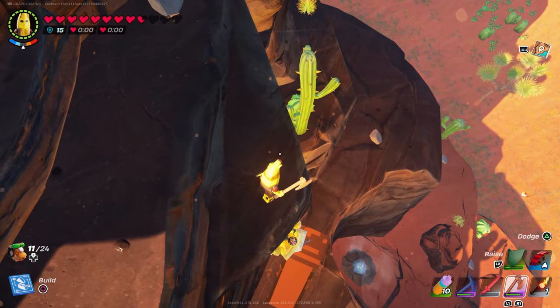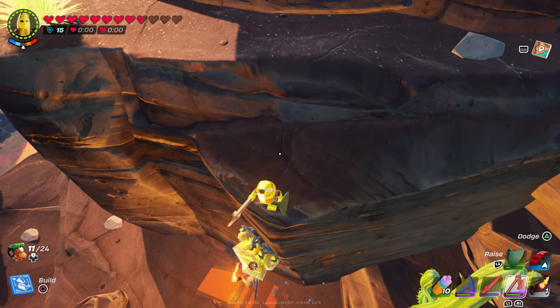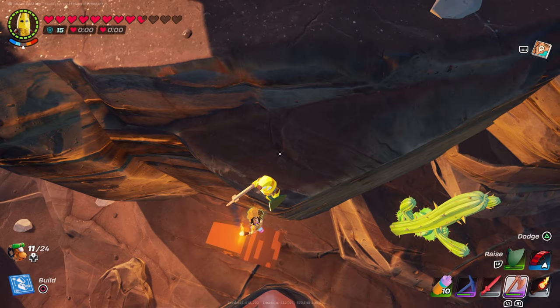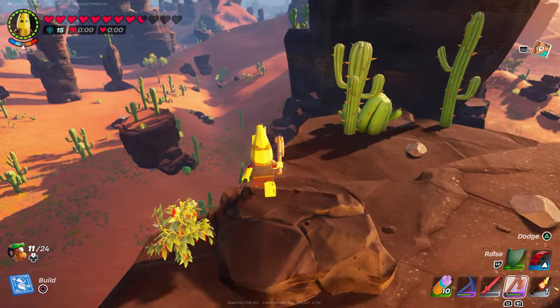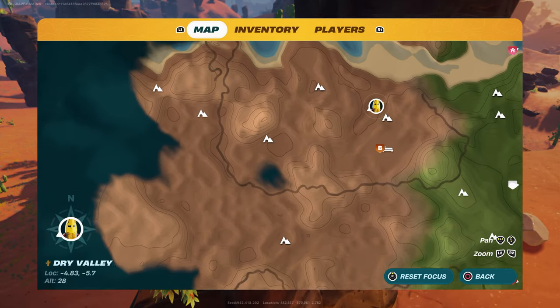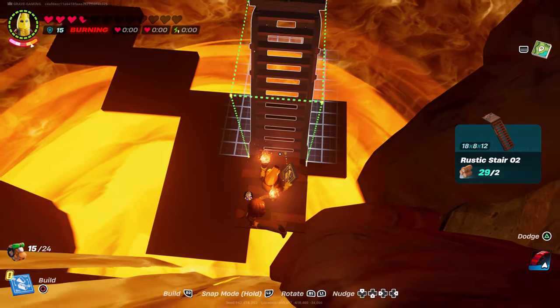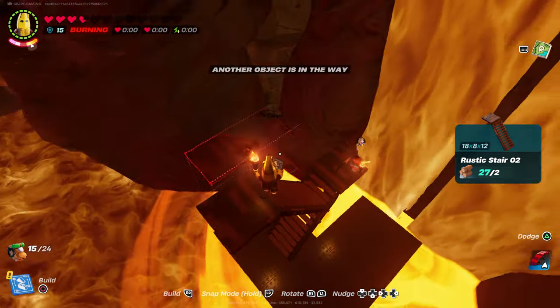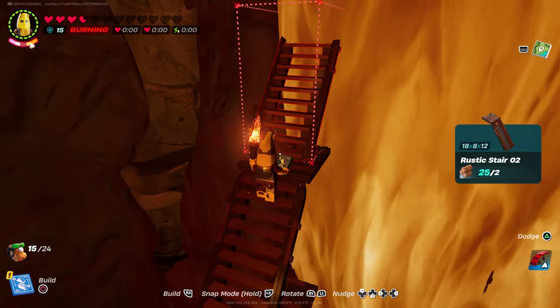When it comes to the dry lands, there's a lot of stuff you can get. First is amber — it's on the side of the rock formations out in the world, and an uncommon or better pickaxe will work for that. You can also find cactuses, which give flex wood; a rare or higher axe is needed to collect that, and there are tons of cactuses everywhere. Most of this is easy to find once you're in the biome, as long as you have the correct tool.